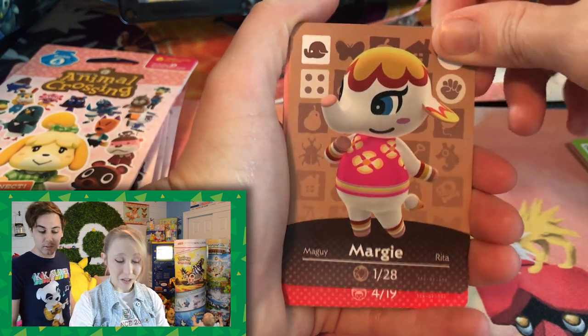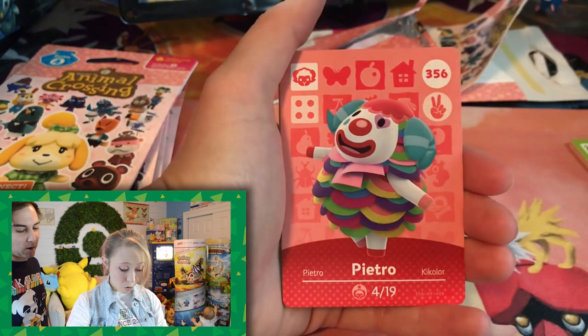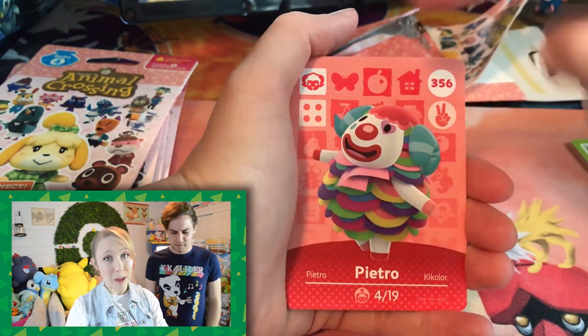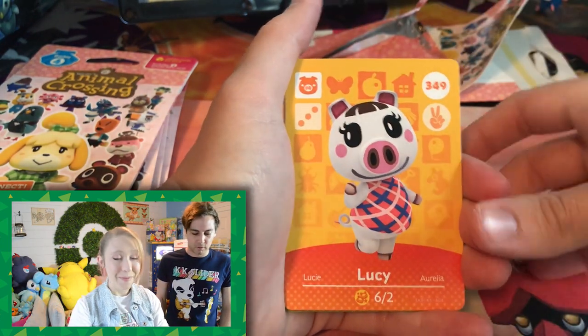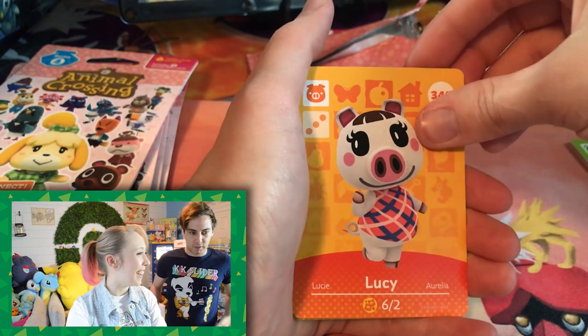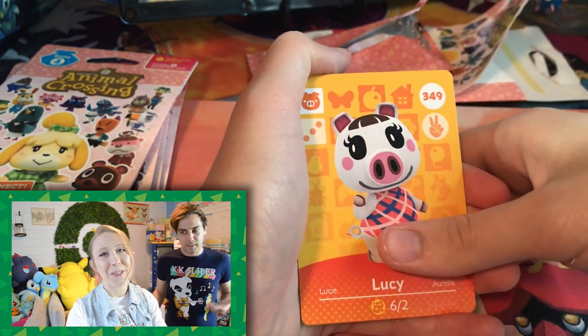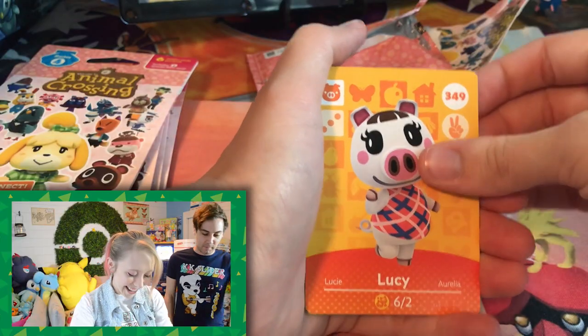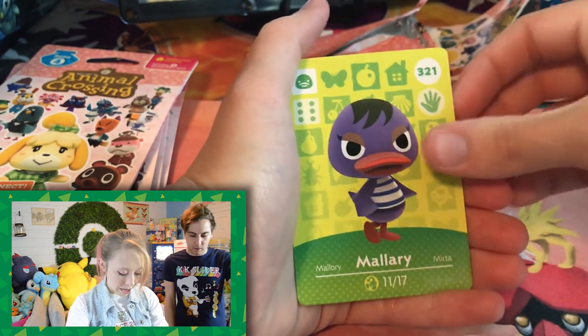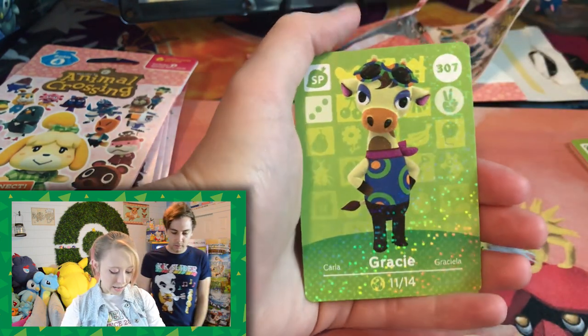Margie — that's a good one. And then we got Petro. Yeah, he's good too. My brother Alex got Petro on his island recently and he likes him. It's a sheep. Then we got Lucy, and then Peaches. Mallory. And Gracie — Gracie Grace.